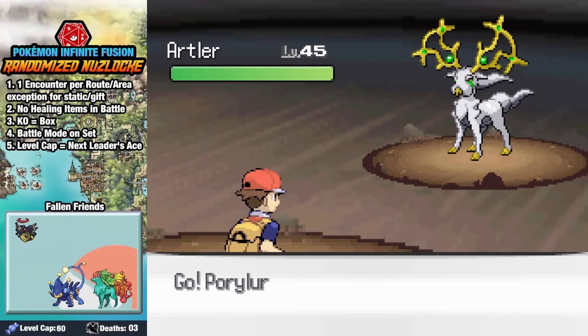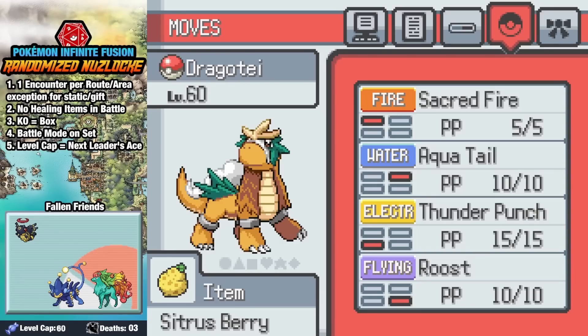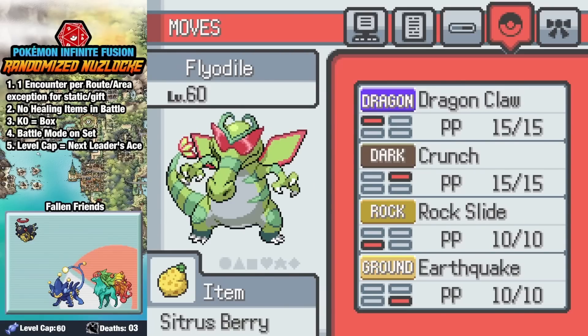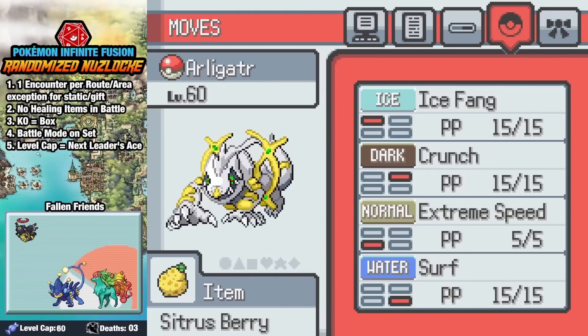On Victory Road, I want to see what Entei's been randomized into, and it says... Dear God, so many this run. Now let's take a look at our team before we head into the Elite Four. First up, we have Dragatei with Sacred Fire, Aqua Tail, Thunder Punch, and Roost. Togazard with Flamethrower, Air Slash, Aura Sphere, and Draining Kiss. Fly Adial with Dragon Claw, Crunch, Rock Slide, and Earthquake. Typhurgon with Shadow Claw, Iron Head, Fire Punch, and Rock Slide. Azuma Q with Shadow Sneak, Aqua Tail, Earth Power, and Play Rough. And Arligator with Ice Fang, Crunch, Extreme Speed, and Surf.